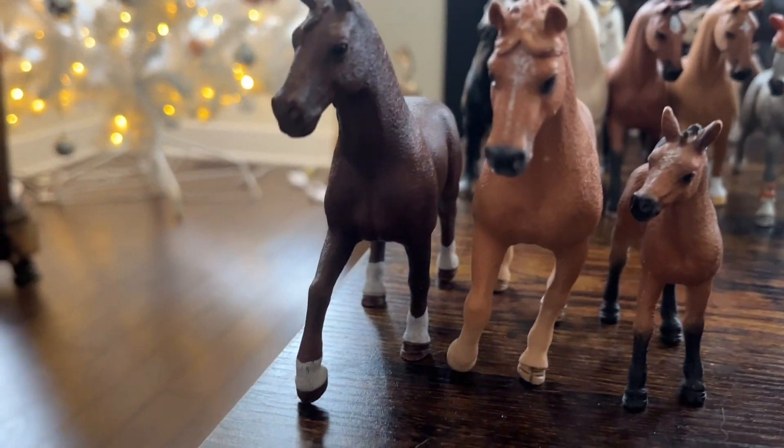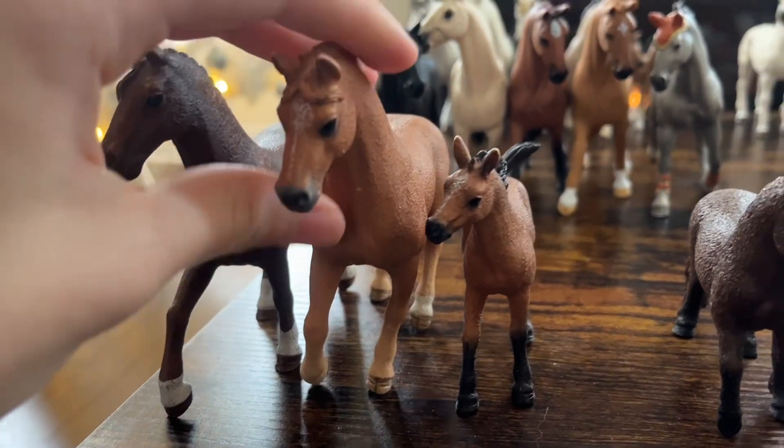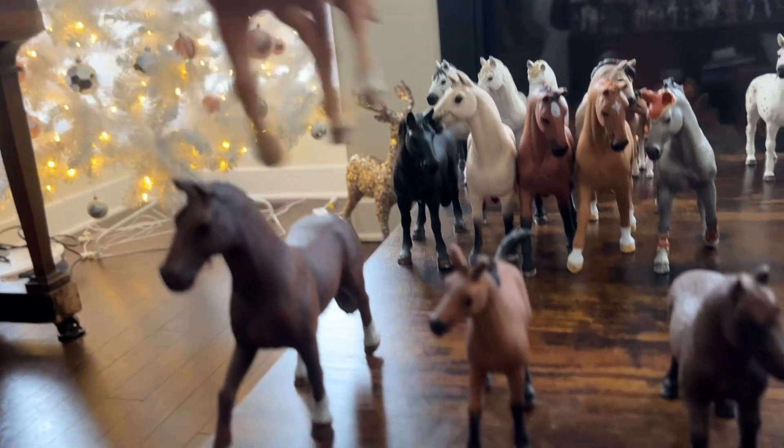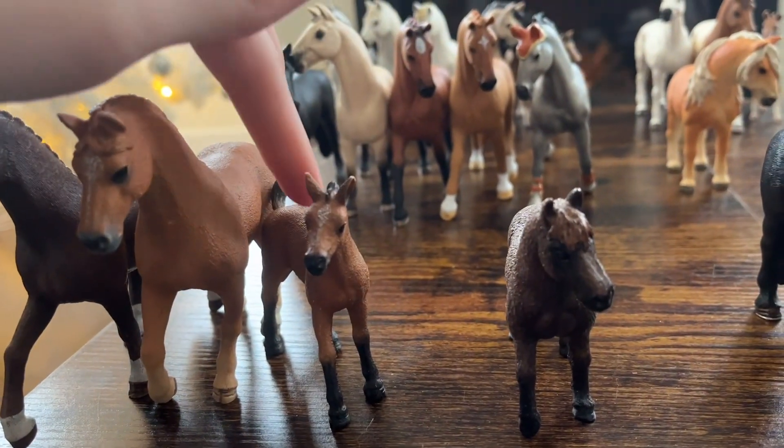Last row, we have the quarter horses. So this is Toronto, my quarter horse gelding. Then we have Ginger, the quarter horse mare. After her, we have Kentiki, the quarter horse foal.